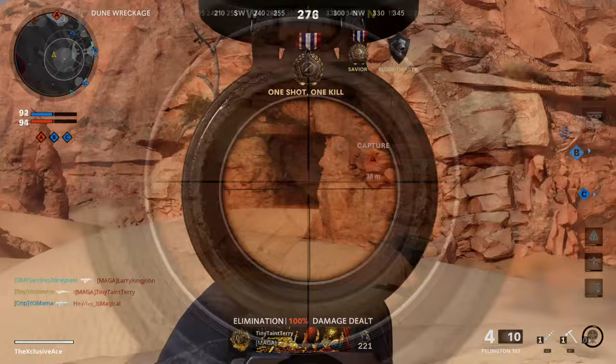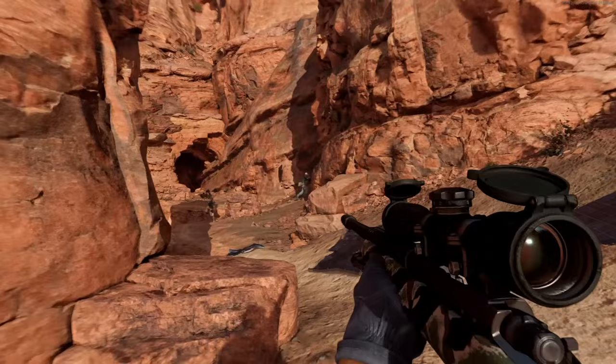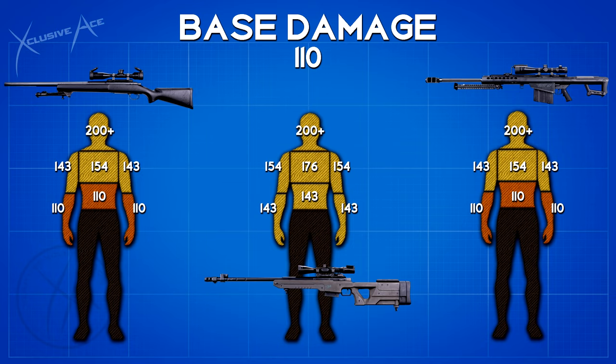Starting with damage — all sniper rifles have the same base damage of 110, but the true power comes from the multipliers which allow one-shot kills. The Pellington and M82 share the same one-shot kill areas: upper torso, neck, or head. With the Tundra you can also get a one-shot kill to the upper arms.